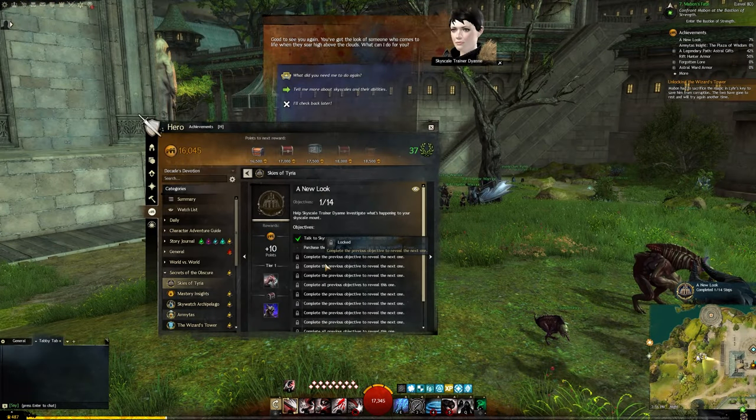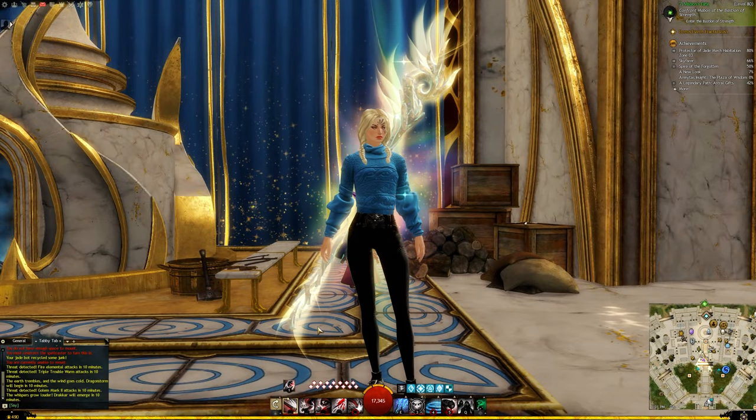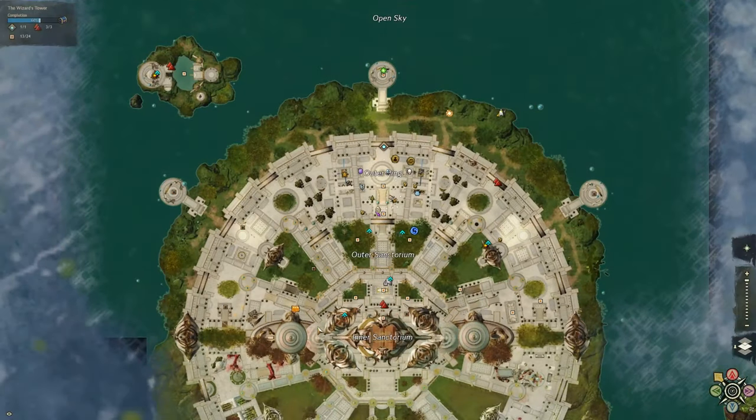To get started, talk to Trainer Diane. Next, we're going to talk to Lear to purchase the Analytical Charm. We're heading to the Wizard's Tower, just south from the Waypoint.